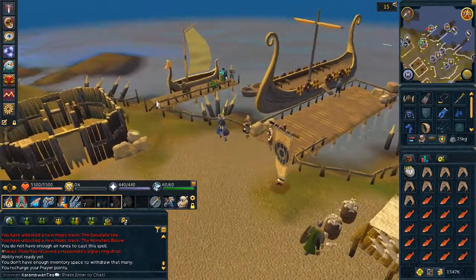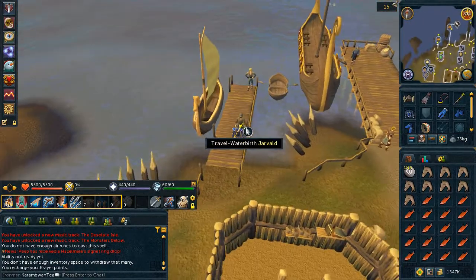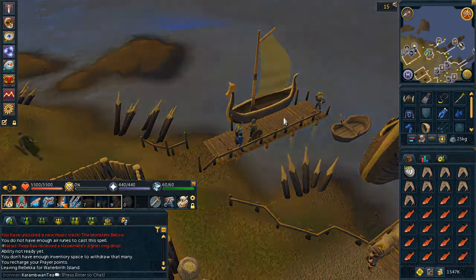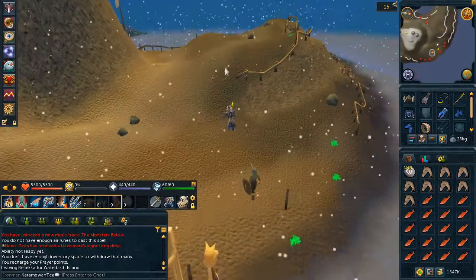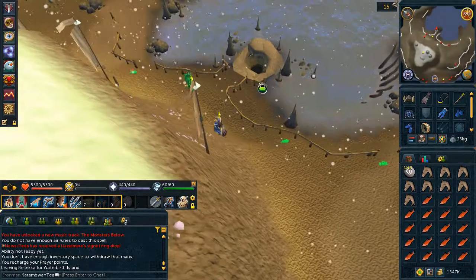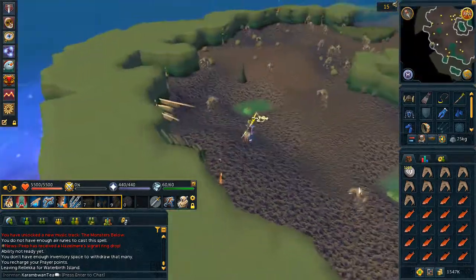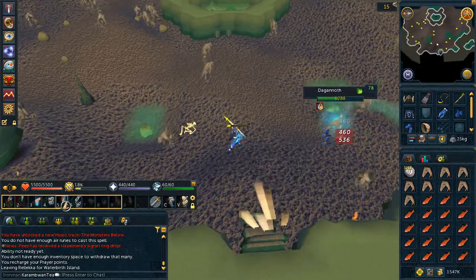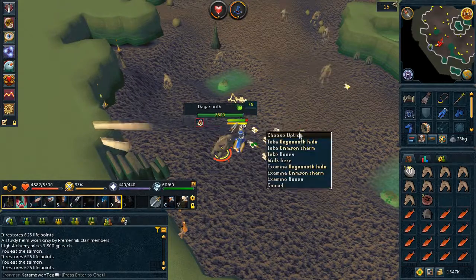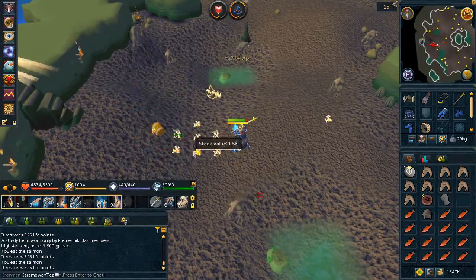Before we collect the armor, let's collect Daganoth Hides. Gear up and head to Waterbirth Island by speaking to Jarvlod in the Relicate Dock. Head into the cave along the only path. The Daganoths right as you enter drop the aforementioned Daganoth Hides. You'll need these for the helm, legs, and chest plates of all combat styles. Collect these at your own leisure.